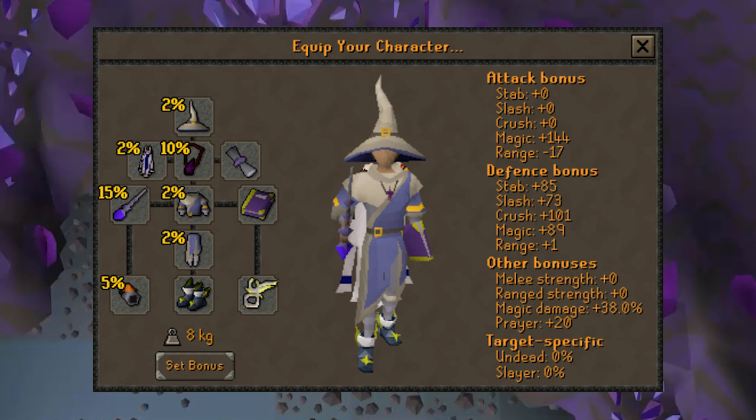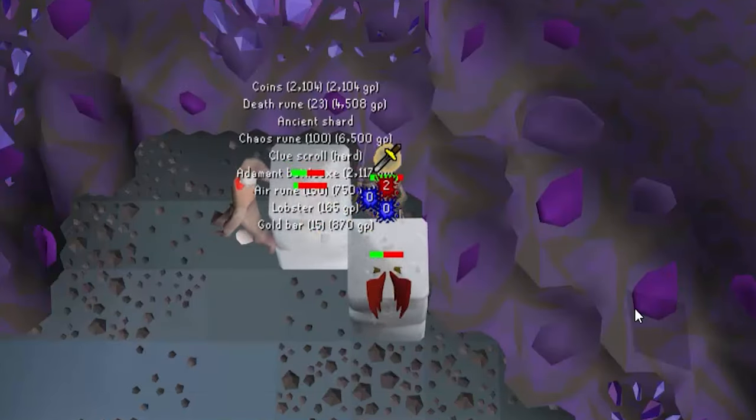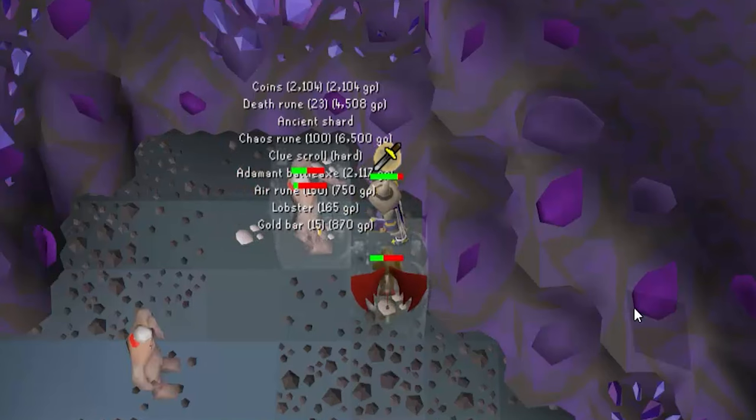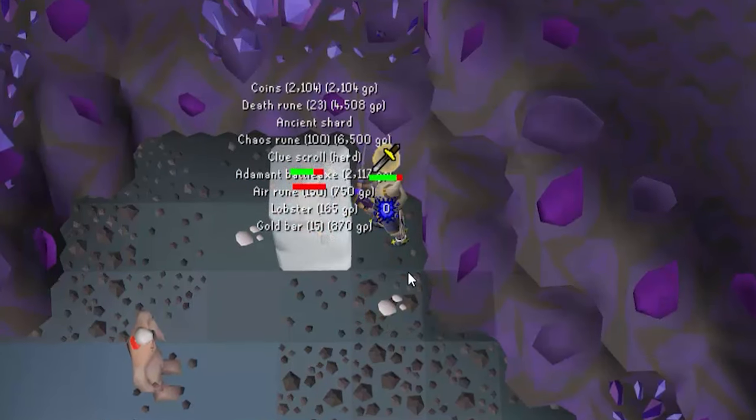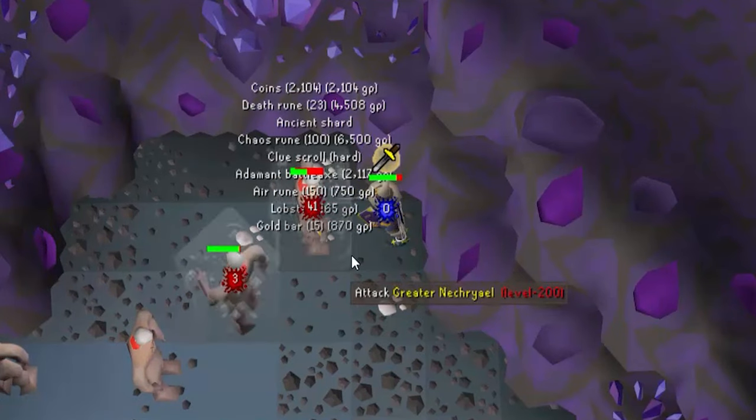So, basically, that is the gist of this video. When you are bursting or barraging for as much magic experience as possible, you want to choose damage — as many damage items as you can afford — and you will want to use those at all times. Following the damage, you want to maximize your prayer bonus to make your supplies last as long as possible. That is going to do it, guys, for this episode of OSRS Quick Tips. I hope it can point you in the right direction if you are looking for some awesome magic experience. Thank you for watching — I will see you on the next one. Take it easy, everybody.